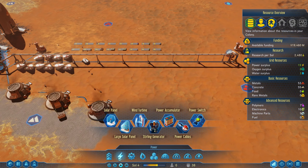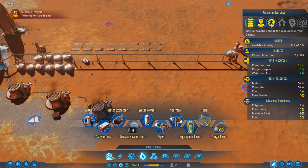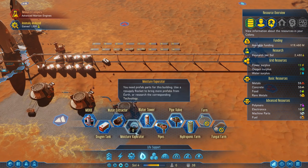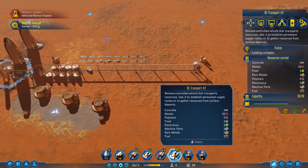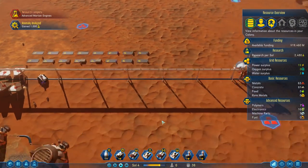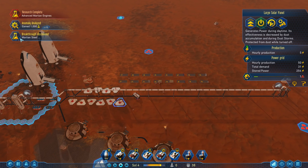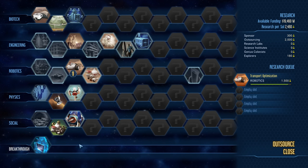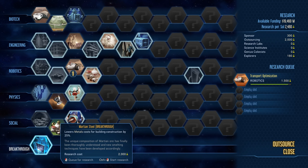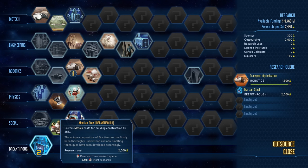There is also a breakthrough: Martian Steel. These are random techs - you will never get the same ones in the same gameplay. A breakthrough is a technology unique to Mars, and the earlier we get it the better. This one lowers metal costs for building construction by 25%, which is a great bonus. Let's get Storage Compression, and Decommissioning Protocol will be important later on. Let's also get Magnetic Filtering.